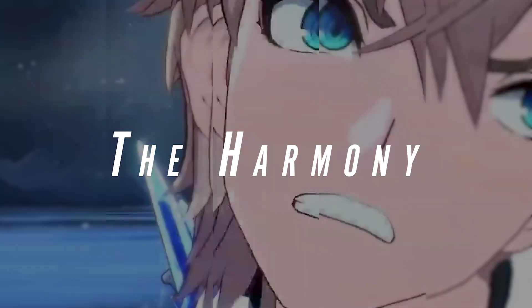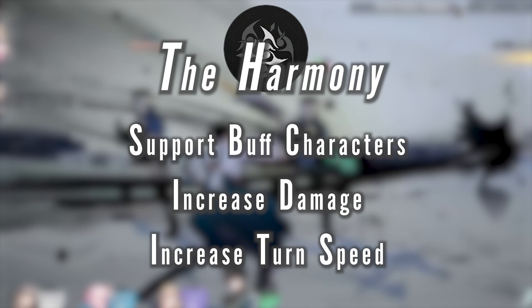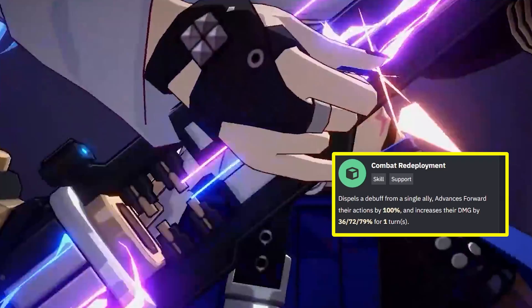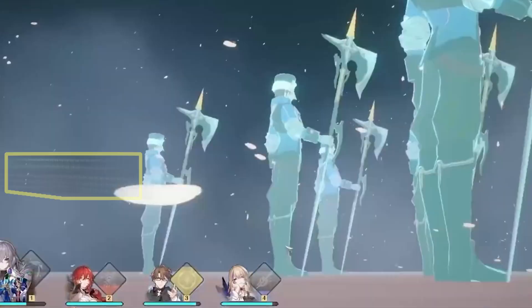Let's talk about where the giant, powerful supports and buffs lie in Honkai Star Rail — that's the Harmony path. Harmony path characters forgo doing a ton of damage compared to other classes, but instead buff your team with insane bonuses. For example, Bronya has a skill called Combat Redeployment that dispels a debuff from an ally, advances their action by 100%, and increases their damage output. Her ultimate increases the attack and crit damage of your entire party, and further increases Bronya's own crit damage.